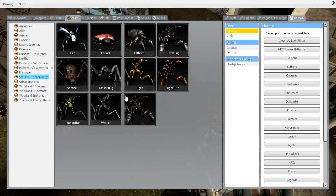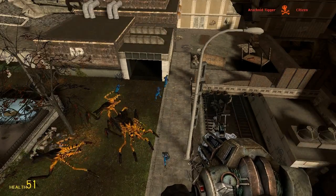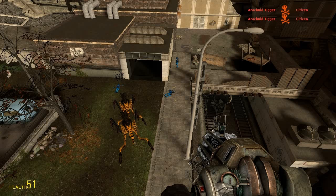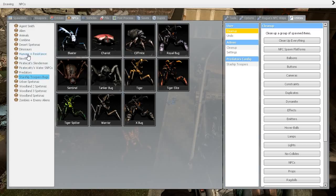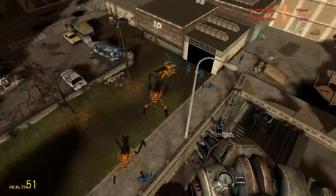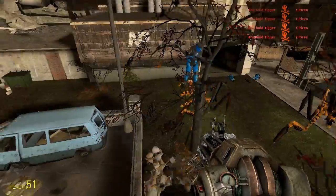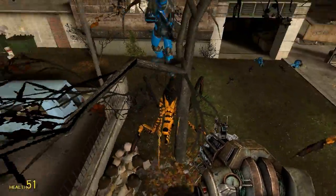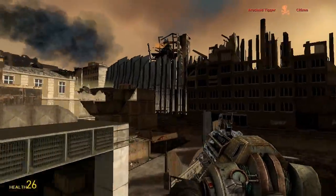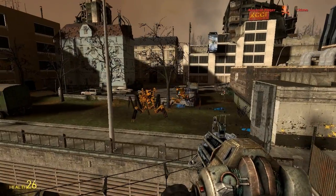Time to spawn some more bugs. Tiger bugs. Why do they have no weapon? AR2. Aha! Take that! Now, suckers! Haha! You're standing in the tree. I have to get you back to Earth now. Here you go, have your meal.